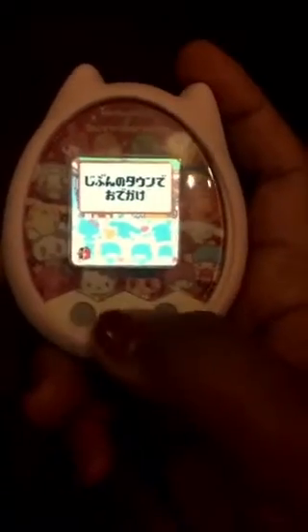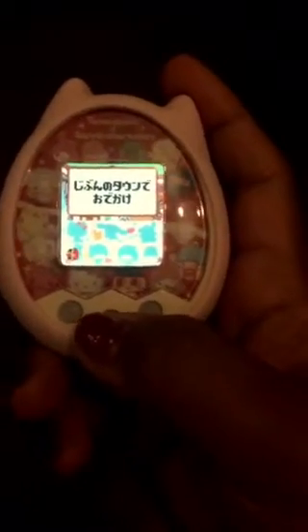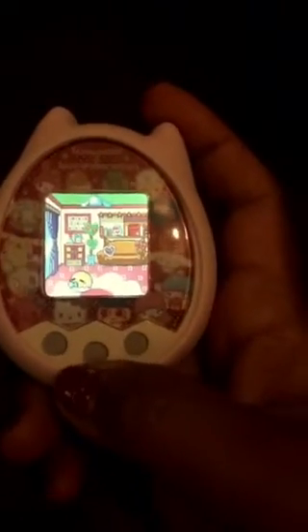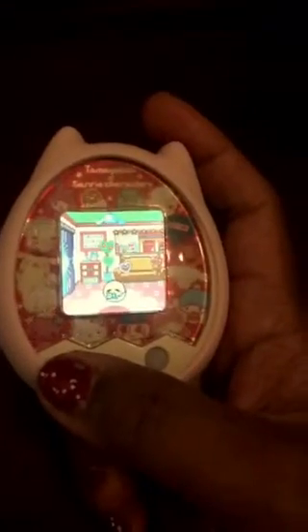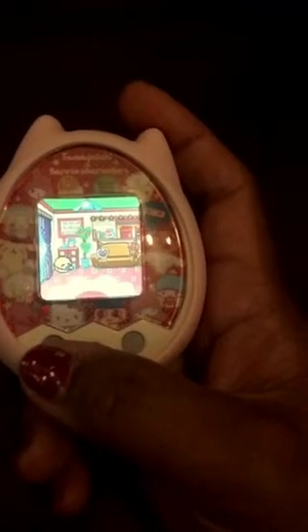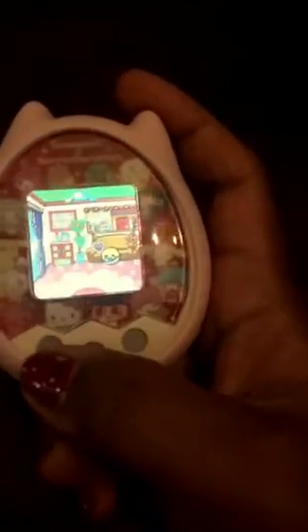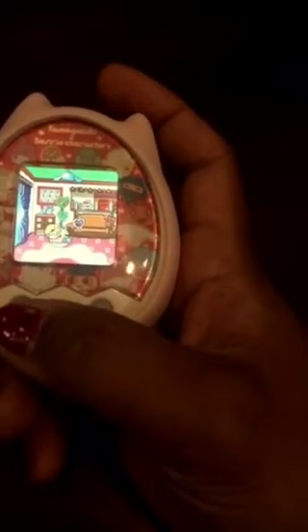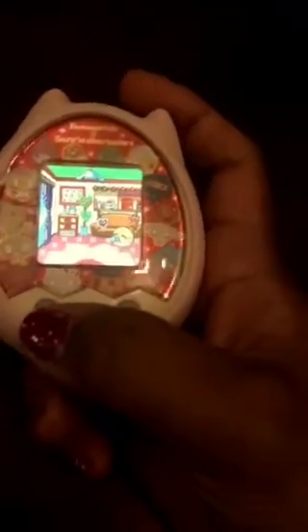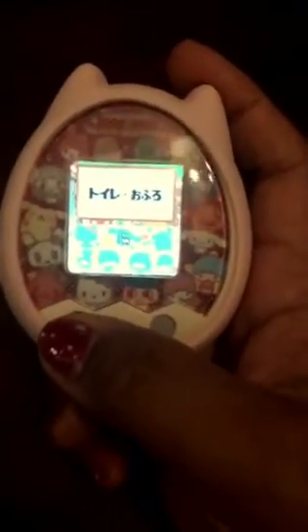There's also a door. Since my Tamagotchi is still a baby it can't be opened yet, but from this door you can do a lot of things. First, you can go to Tamadepa, where you can play games. If I'm not mistaken, there are two types of games — the first one is a puzzle or memorization game, and the second one is where you guess which option they drop, or you have to catch a falling object. I'll do a video for that.